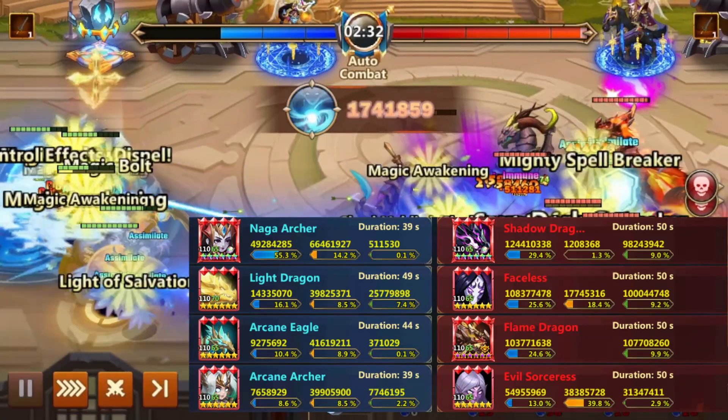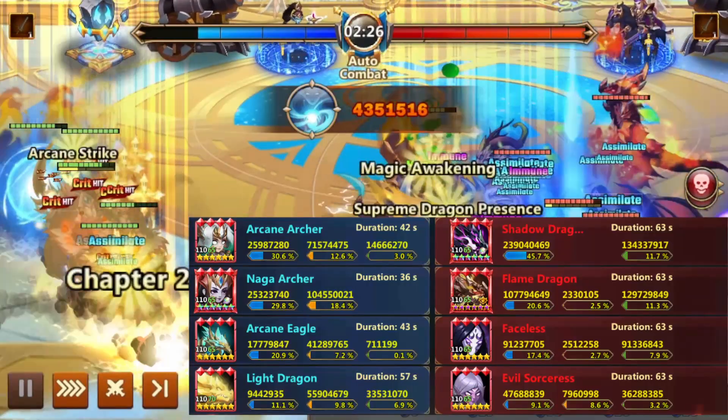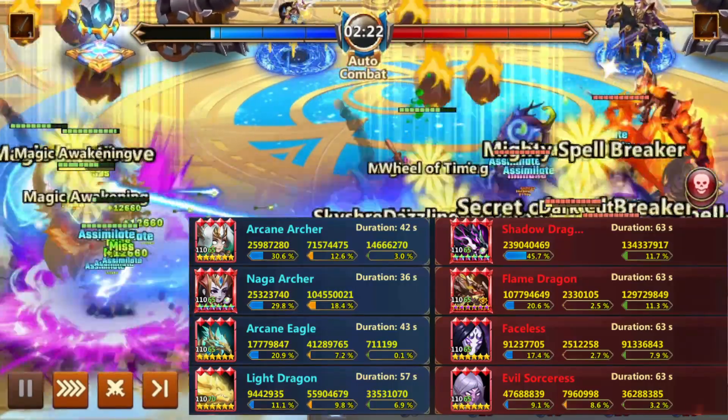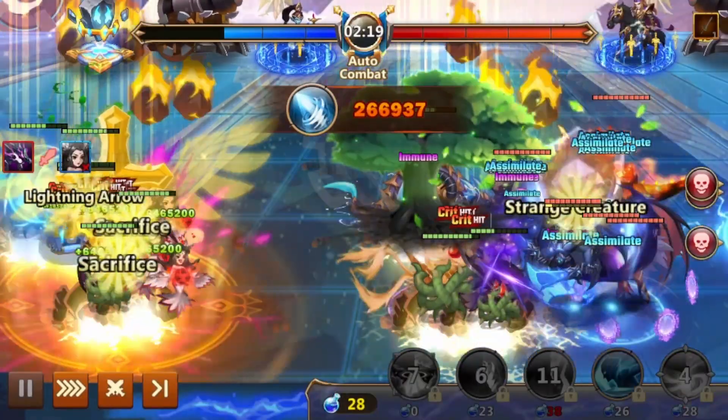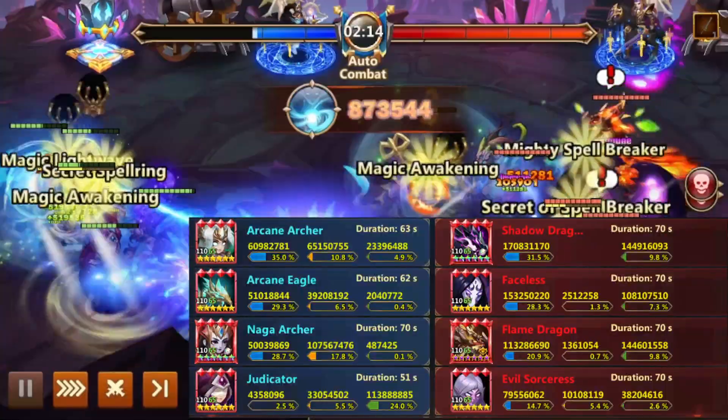The good news is that if you haven't maxed out Seraph, Light Dragon is a solid replacement option. Moving on to Darmiv vs Alamar, which is typically a losing matchup for most Darmiv teams.